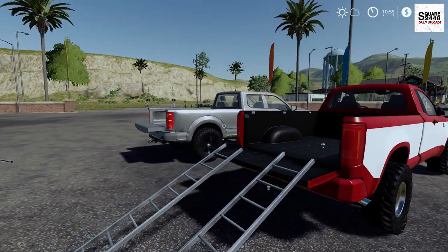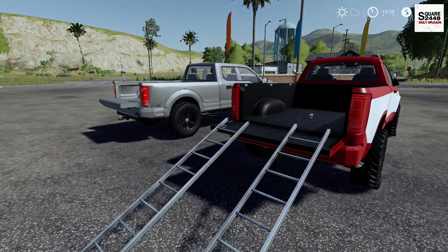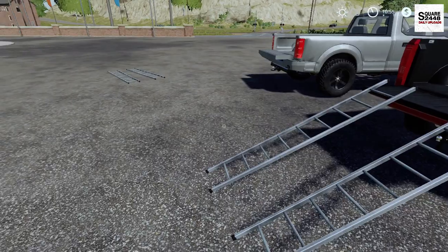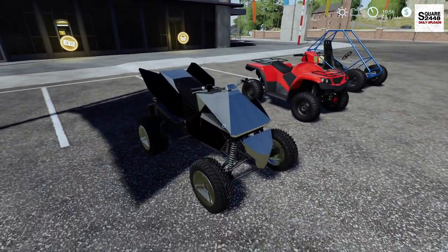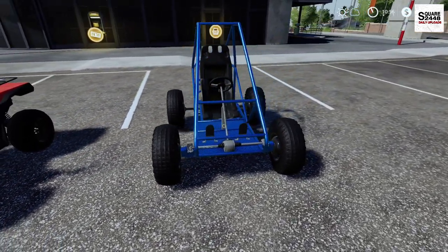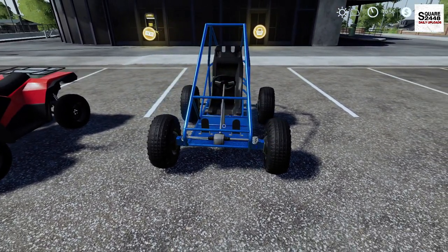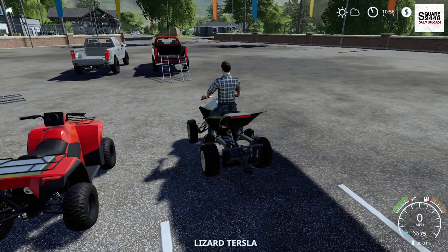For trucks we have the TLX 2020 and the NMC — pretty popular trucks on console. Now if you do have a truck with a huge lift kit, it's going to be a little too steep for the ATVs. The ATVs we'll be using here are the Cyber Quad along with the Lizard Quad. Now this off-road buggy is a little bit too wide to fit in the truck and does not work here.